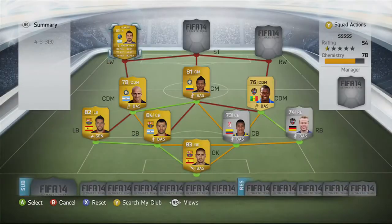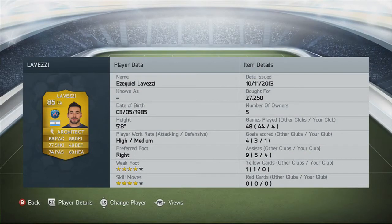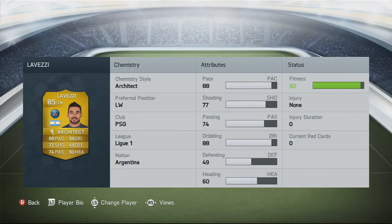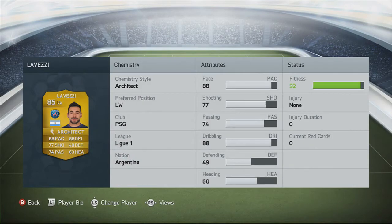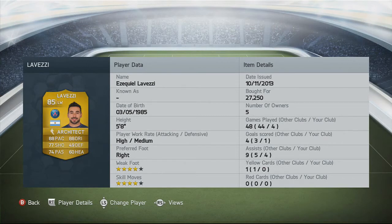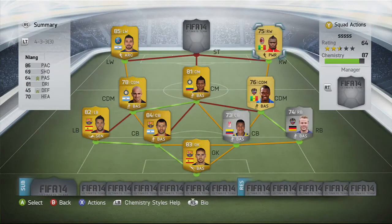On to the wingers: left wing we've got Lovets, right wing we have Niang - kind of a budget versus expensive comparison. Lovets is the most expensive player on the team at 27,000 coins: one goal and four assists in four games. Four-star weak foot, four-star skills, high attacking and medium defensive work rates. 88 pace, 88 dribbling, 77 shooting and 74 passing. A very solid player. He doesn't score a lot - the previous owner had 44 games with him for three goals - but he got down the left wing a lot. Niang also played well: one goal, no assists, but only 550 coins. Four-star weak foot, four-star skills, high work rates. 86 pace, 81 dribbling, 69 shooting and 70 heading. He looked like a beast so I wanted to try him.